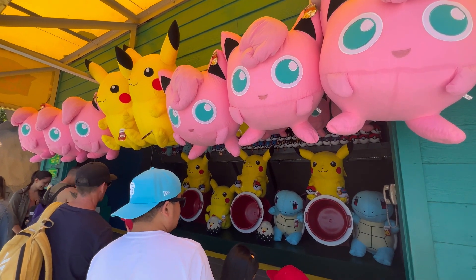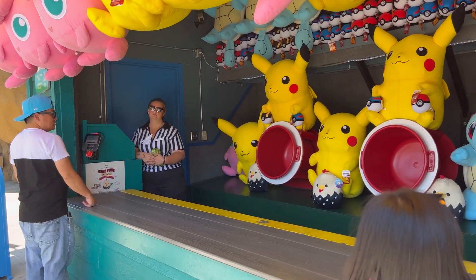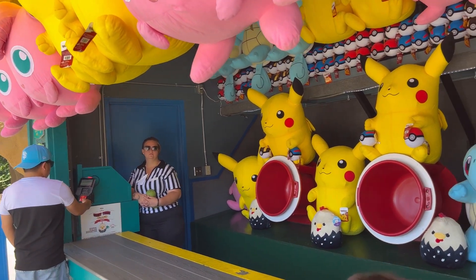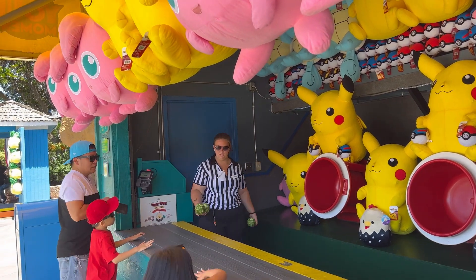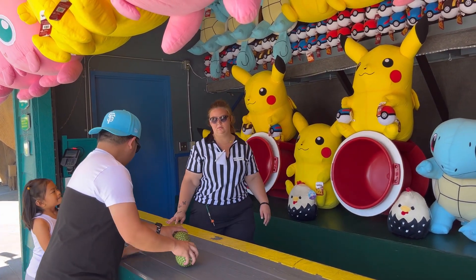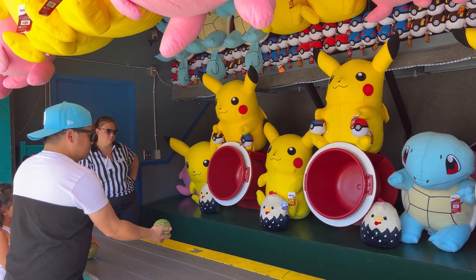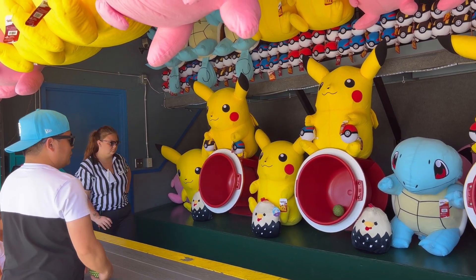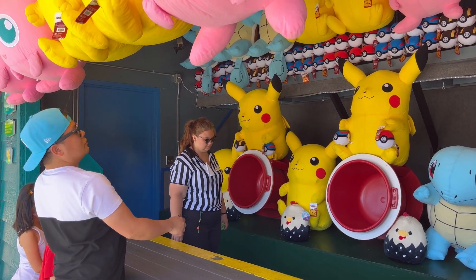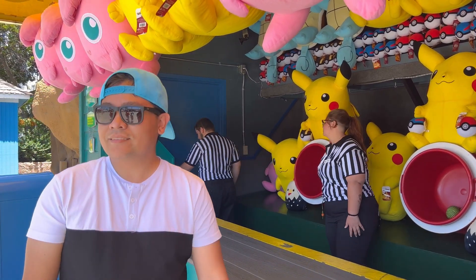Let's try this game. They call this Tabtas Games, and the hubby is going to try it. Let's see if he's going to get a prize. There are 3 balls — if you get 2 out of 3, you're going to win a little Pokémon. And if you get 3 out of 3, you're going to get the big Pokémon. There's one more thing: you can't cross the yellow line. This one is kind of a little bit hard because the angle of the top is almost 90 degrees.